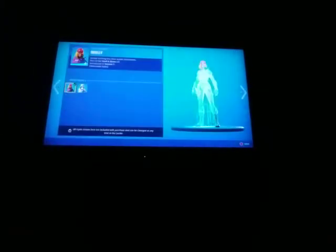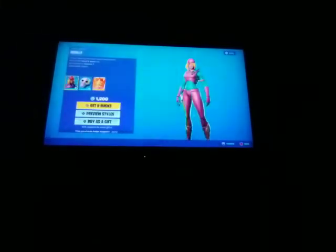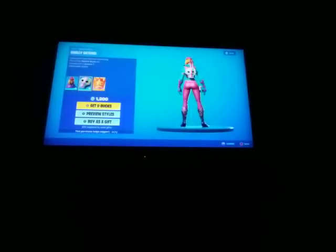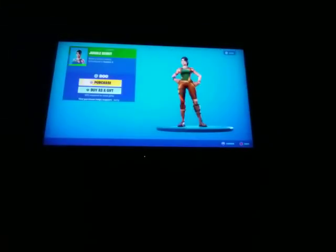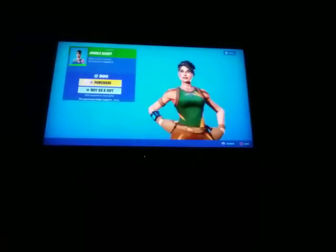Very nice. The Scully Skin is back with two edit styles, and you get the heart edit style by completing her Scully Challenges. She comes with the Scully Satchel backbling, and you also get the heart style once completing the challenges. The Jungle Scout Skin is back — I feel like it's been a while since we've seen that skin, but I could be wrong.